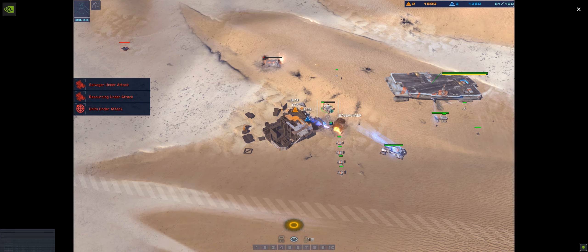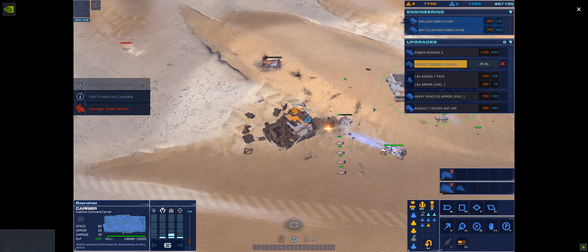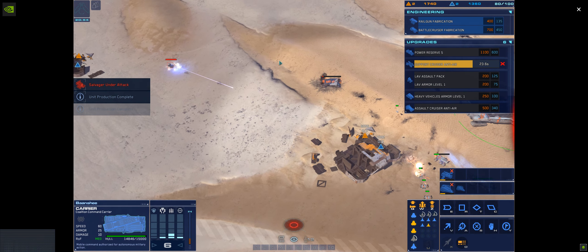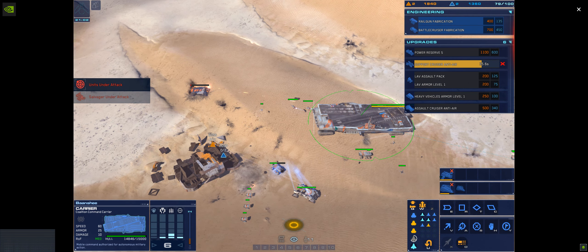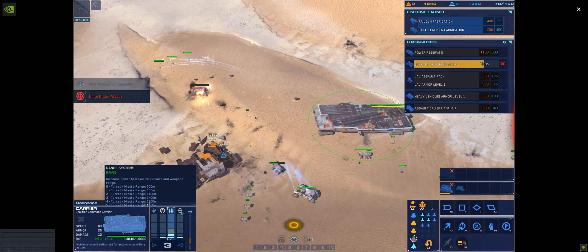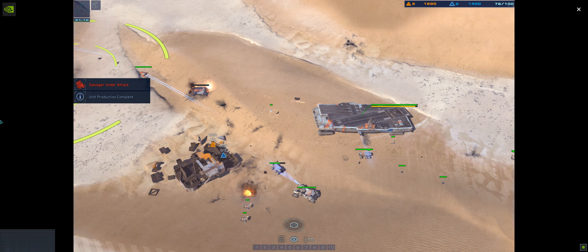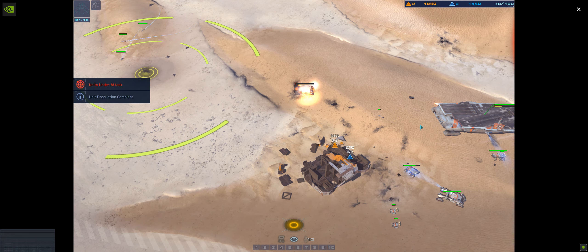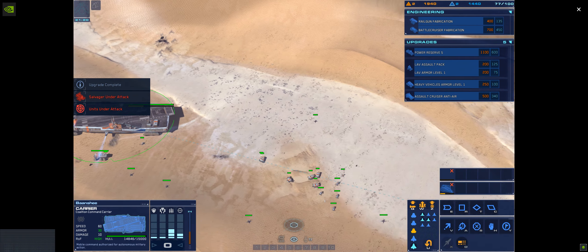We've got a salvager under fire. Bomber ready for sortie. This is the captain. Alert — salvager lost. Strike fighter online. Unidentified hostile incoming. Green line confirmed. Enemy rail gun eliminated. Alert — hostile strike fighter in circulation. Armor systems active. Alert — salvager destroyed. Alert — assault guards destroyed.